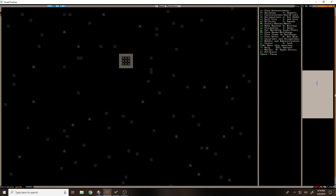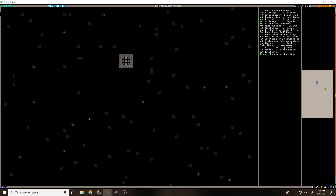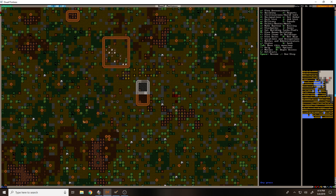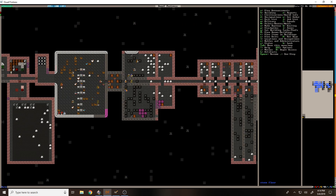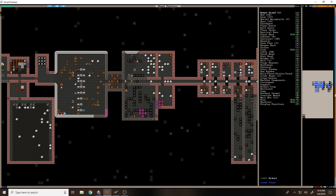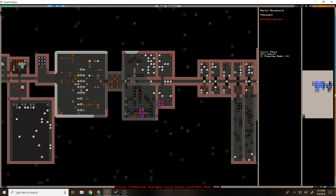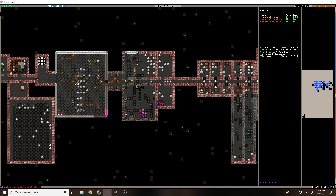Oh, Curie requires a nice fancy office! Maybe we can make one of our new bedrooms her office. What does she need — a chair? We'll do a marble throne and table. So Curie, this will be your office slash bedroom. We'll do like a container — an iron chest — and then a cabinet, 'f' for cabinet — iron cabinet sounds good to me.